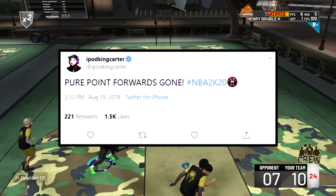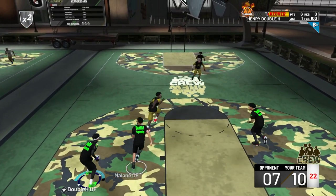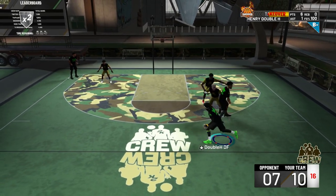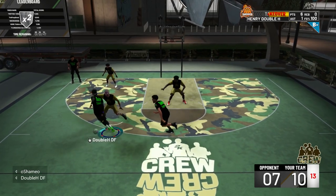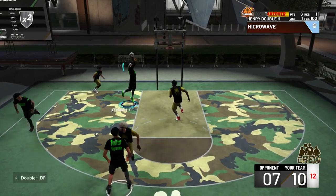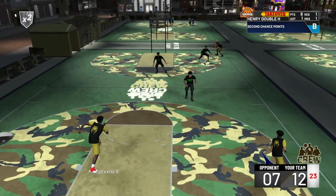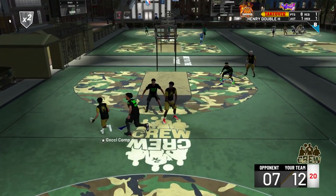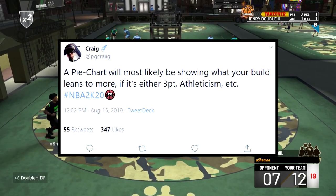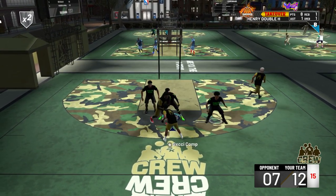IKC dropped a huge bomb and said pure point forwards are gone. A dev seemed to dispute it, but point forwards are gone — you can't make a 6'9" or 6'10" playmaker again. Craig said a pie chart will most likely show what your build leans toward more — whether three-point, athleticism, playmaking, shooting, inside scoring, etc. There were blurry pictures of this, basically showing percentages and categories so you can get an idea of what your build can do.